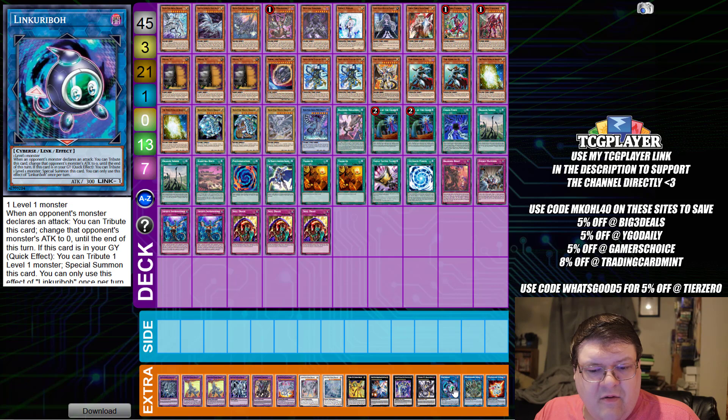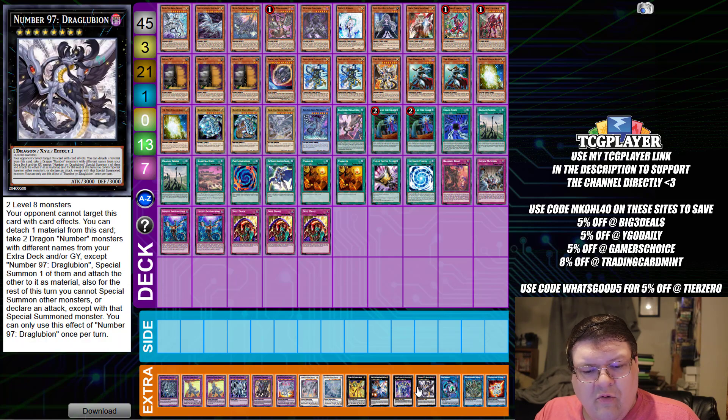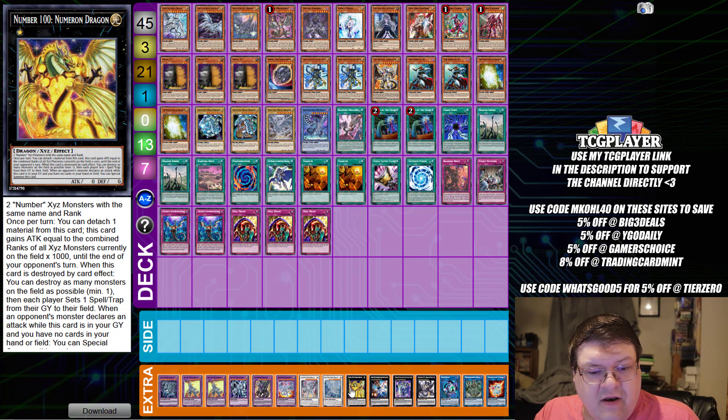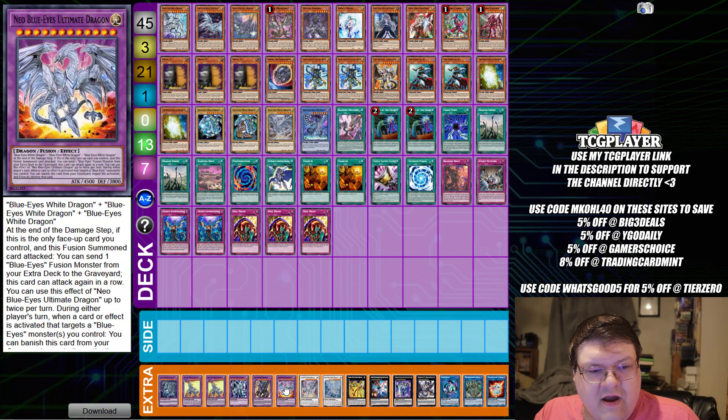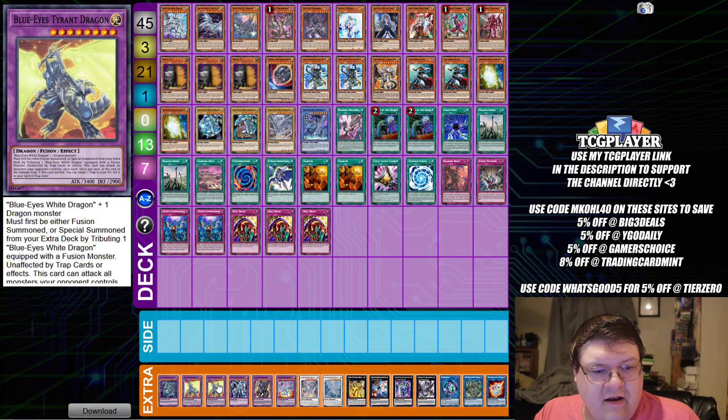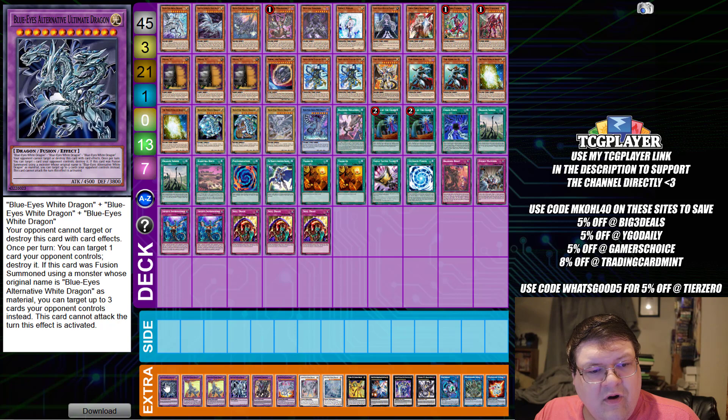Then we have one Almiraj, one Anima with one Lyna the Light Charmer, one Draglubion with one Photon Lord, one Hope Harbinger with one Number 100, a Spirit Dragon, one Silver Dragon, one Ultimate Dragon, one Guardian Chimera, one Blue-Eyes Ultimate Dragon, one Tyrant, one Twin Dragon, and one copy of Blue-Eyes Alternative Ultimate Dragon, wrapping up your Blue-Eyes express list.